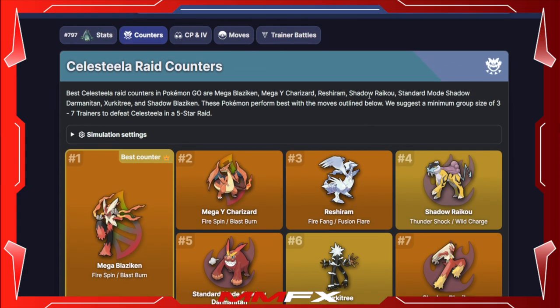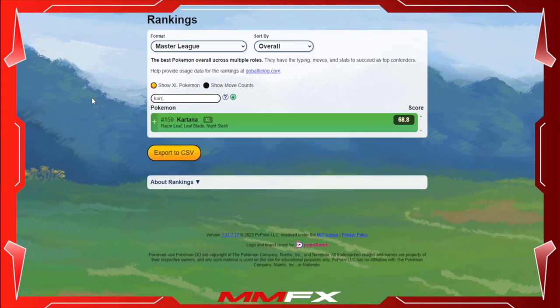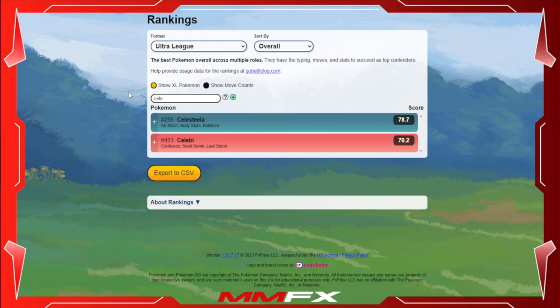Moving on to PVP stats: in the Master League, Celesteela is ranked 156 with the moveset of Air Slash, Body Slam, and Bulldoze — it doesn't even use Heavy Slam. Kartana in the Master League is ranked 159 with Razor Leaf, Leaf Blade, and Night Slash. So they are not very good in the Master League. In the Great League it's even worse — Kartana is ranked 429 and Celesteela is around 256. These Pokemon are not good in PVP.